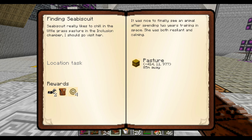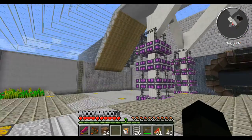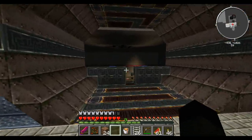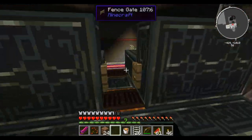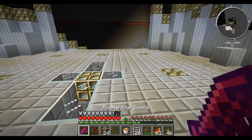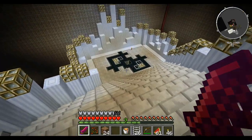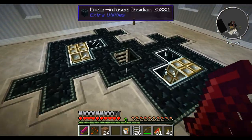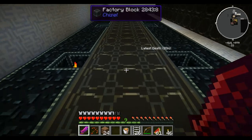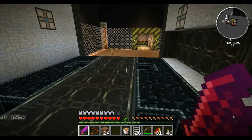I can't imagine I'm actually ever going to want a horse in this, so I'll take the chance of cooking Sea Biscuit. And if the piggies get cooked then so be it — if their drops survive that'll be even better because we'll have some lovely cooked pork chops. I think that's probably the simplest way of dealing with a large number of hostiles down there.